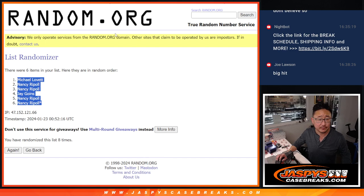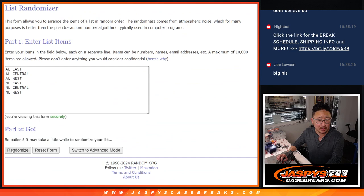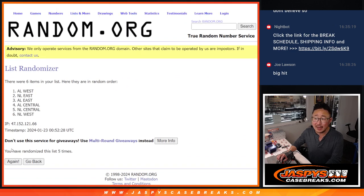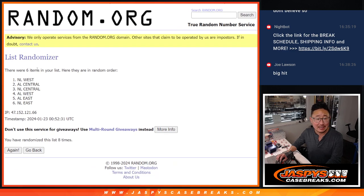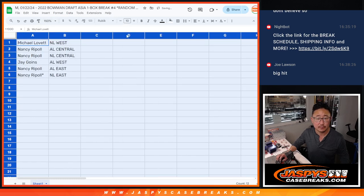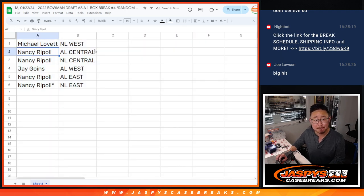Michael down to Nancy. Five and a three, eight times for the divisions, and eighth and final time. We got the NL West down to the NL East. So Michael with the NL West, Nancy AL Central and NL Central, Jay with the AL West, Nancy with the AL East and the NL East.